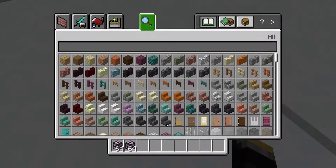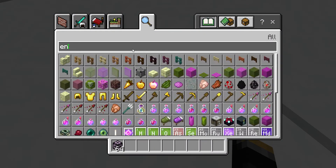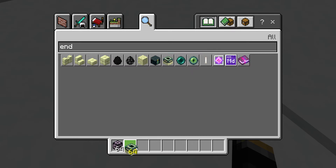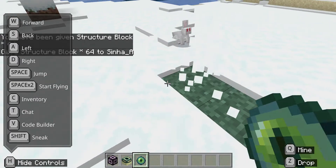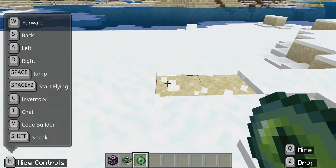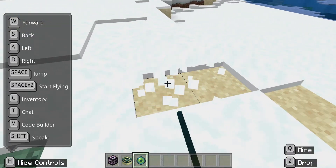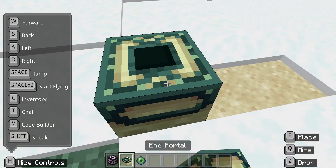You have to be in creative. The next thing you need is the end portal. The next thing you're going to do is just go and format an area for where your portal should be. This is mine — I'm just going to go place it.